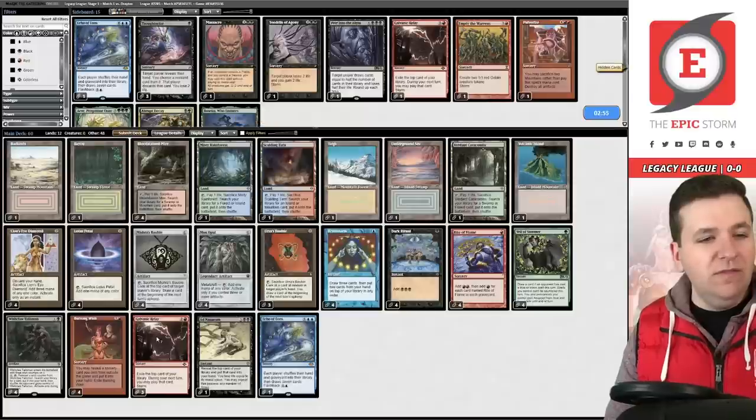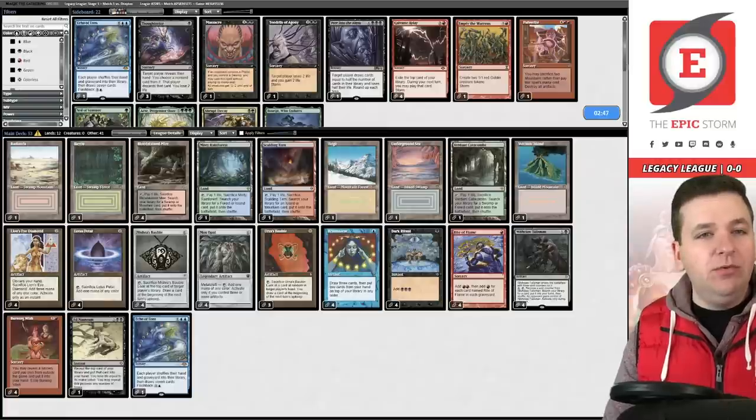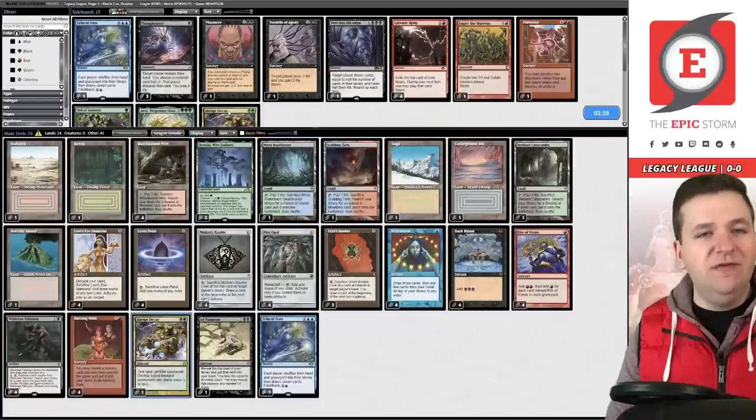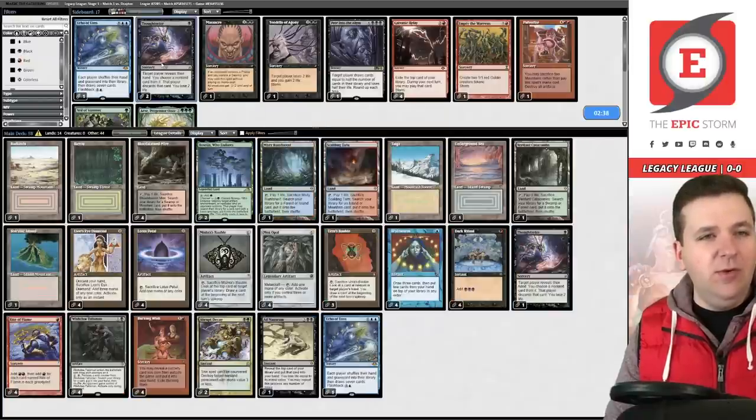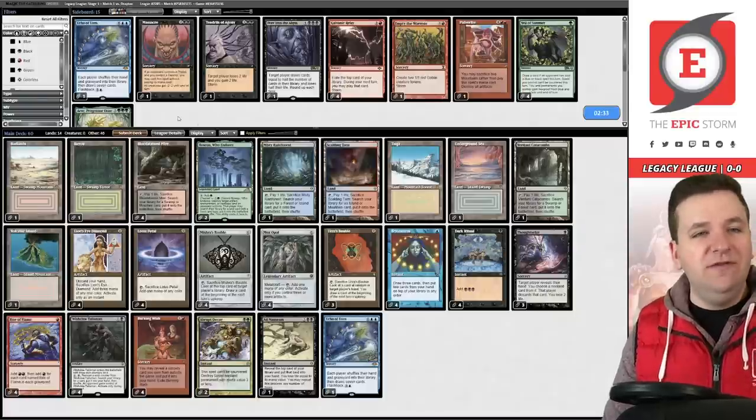For sideboarding against Green-White Depths: we bring in Abrupt Decay and Boseiju Who Endures, bring in Thoughtseize, and board out Veil of Summer — it's fairly dead in this matchup. Seven in, seven out.